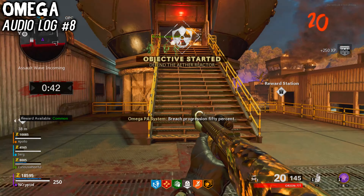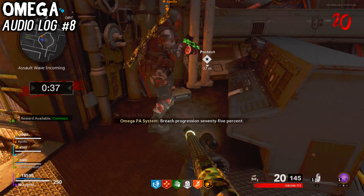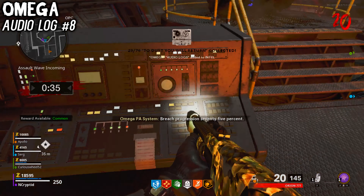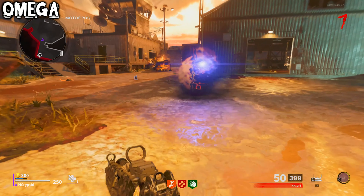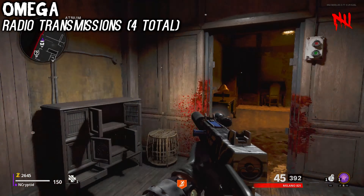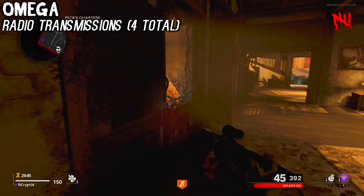This last Omega log is probably the worst out of all of them, because it's locked behind the doors to the OPC, which can only be opened after you complete the mimic step of the easter egg. If you need to refer to my guide, feel free to. Just like Requiem, Omega also has a few radio transmissions to collect, but thankfully there's only four of them in total.